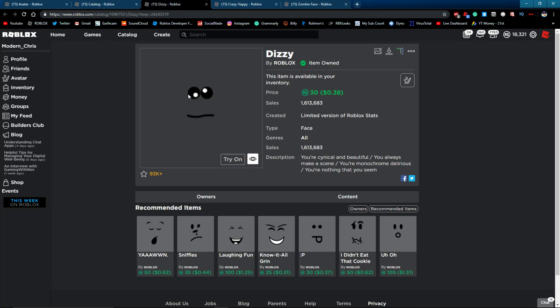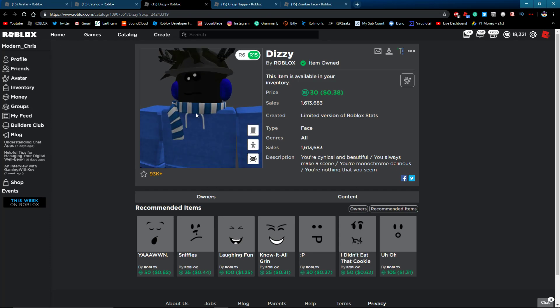Let's try on the Dizzy face. There's a black part on the face, but since the skin tone is black you won't be able to see it — it becomes invisible. Let me switch to 3D view... and there it is! There are two white eyes. I don't know why the bandana isn't showing, but just pretend I have one on.